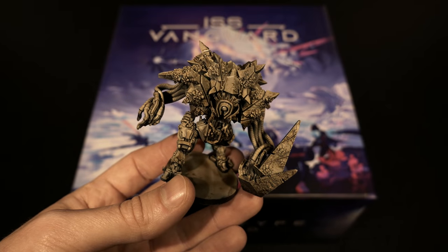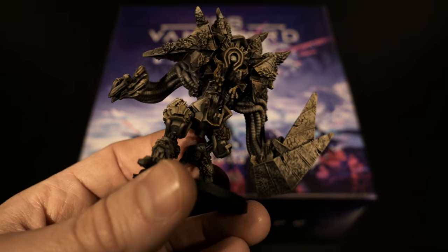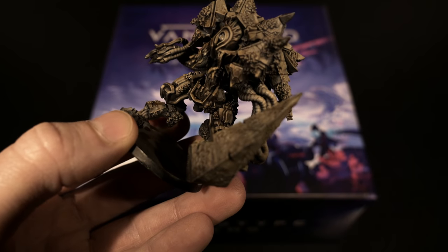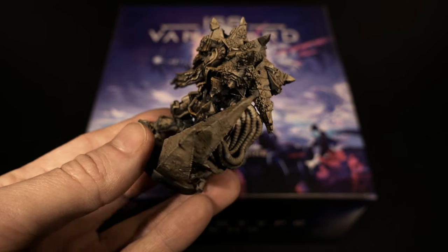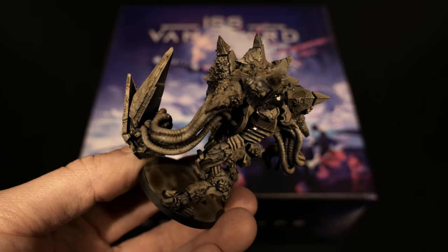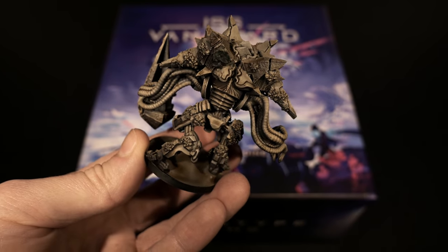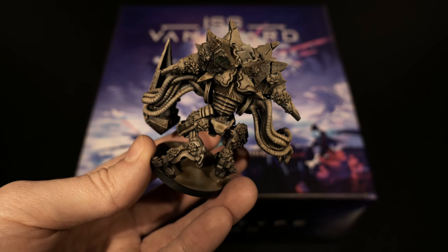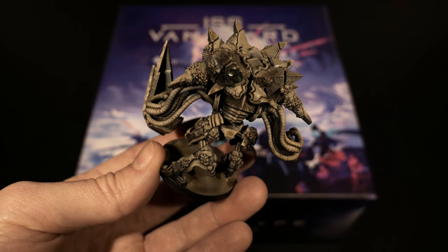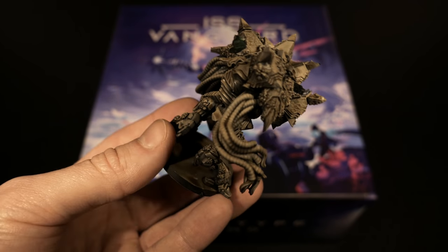Now we're going to take a break from the cards and look at one of the miniatures that came inside the box. Look at the detail on this thing - tiny tiny specks of detail on each individual part. It's awesome and I hope it's showing up on camera as well as it looks in front of me. One thing that happened during transit is that a back piece came separated - I'll be re-gluing that. It's a beautiful miniature.